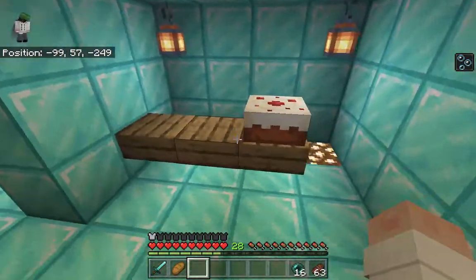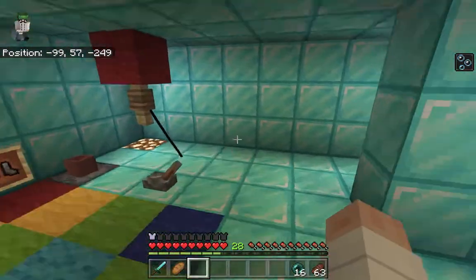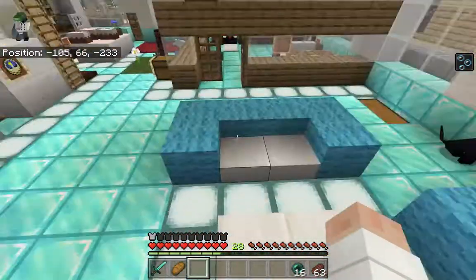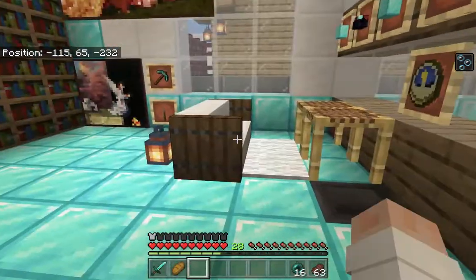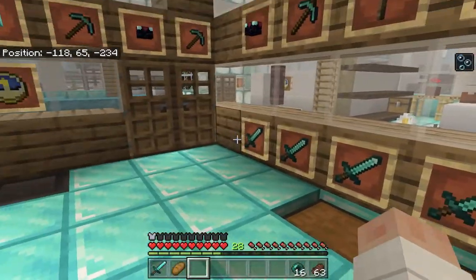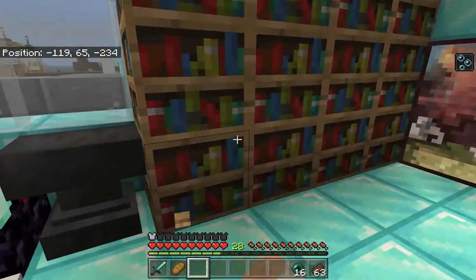Over here is just our little eating area, and that's about it for the dance room — a little seating area, very simple. Then over here is our study of our safe home. Very safe in here — we've got chests, lots of things around, nice pictures everywhere.